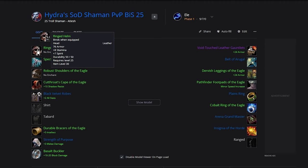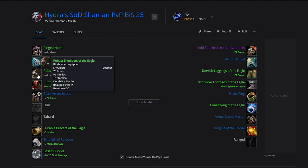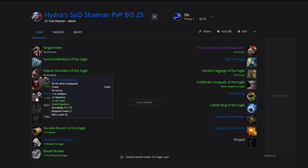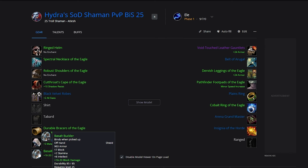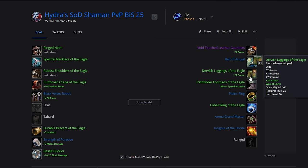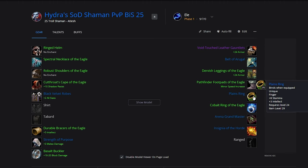We're going to start out with the Ringed Helm, Spectral Necklace of the Eagle, Robust Shoulders of the Eagle, Cutthroat's Cape of the Eagle, Black Velvet Robes, Durable Braces of the Eagle, Strength of Purpose, Basalt Buckler, Void Touch Leather Gauntlets, Gamora's Cinch, Dervish Leggings of the Eagle. Then you're going to be running Planes Ring and Cobalt Ring of the Eagle.